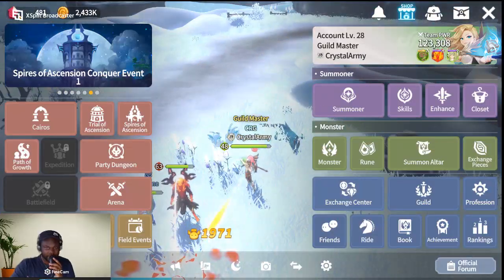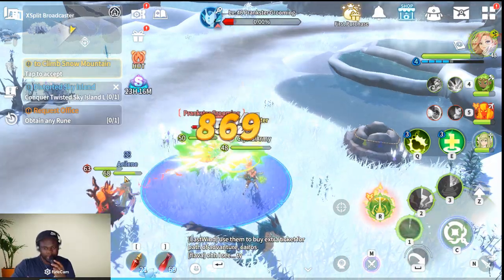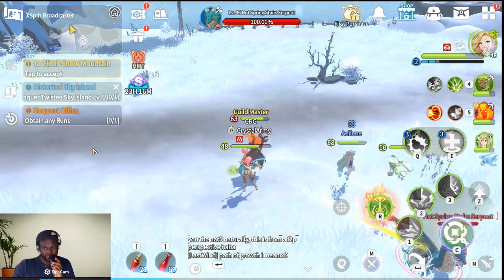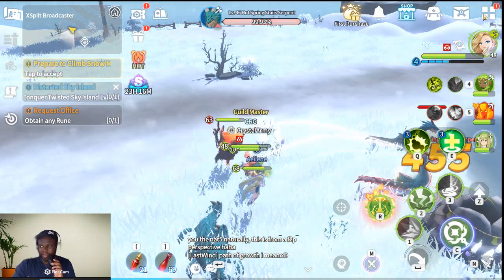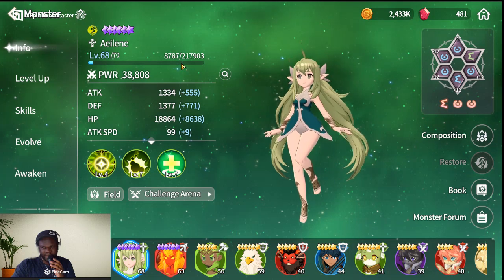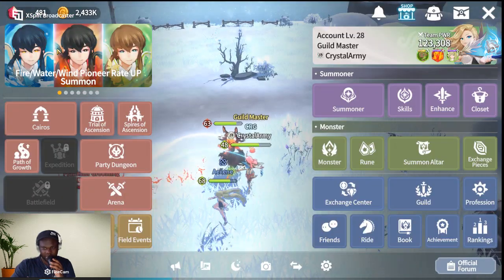Welcome everybody back to Summoners for Lost Centurion. Right now, normally if you do your repeat quest you'll be seeing the green quest, but my monsters are fighting by themselves without the quest. If I go to the monster menu, you'll see my monsters getting EXP while I'm not on the screen.